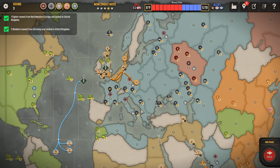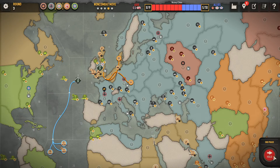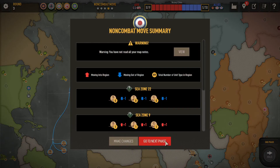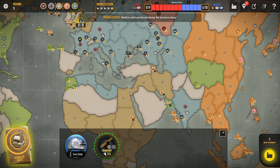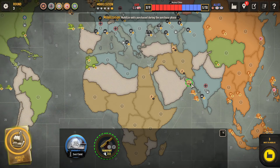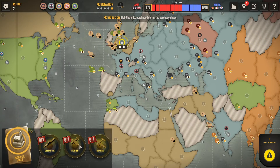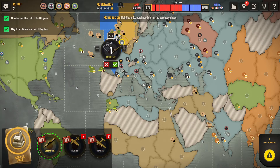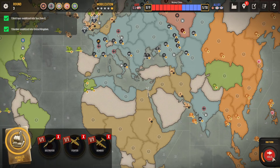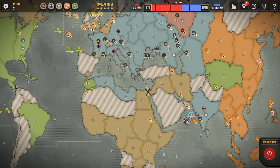I forgot to move my transport — it's now toast because I didn't get it out of danger. That's the other thing: remember to move your stuff. You can't go back. So we'll watch what's happening — and boom, my transport's dead. Shock and awe. They're building a huge amount of troops. I'm in trouble with Russia.